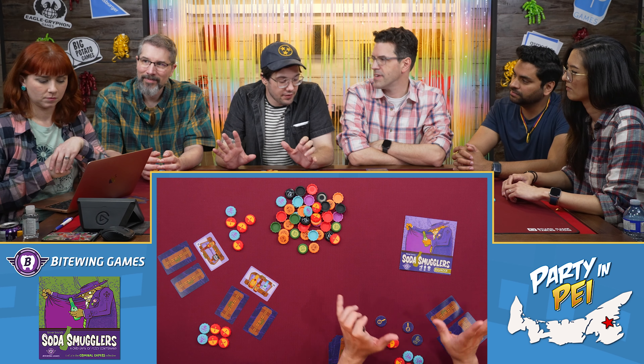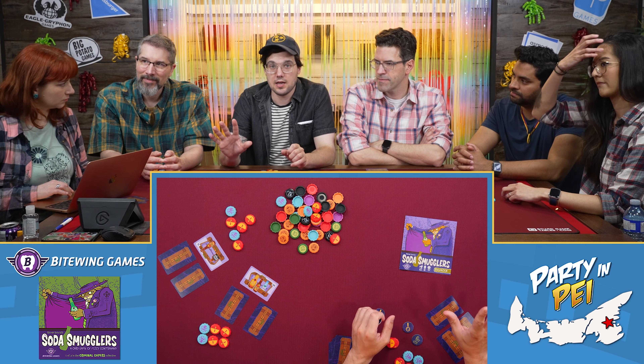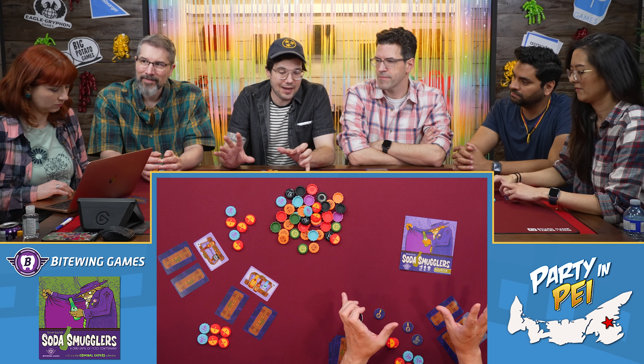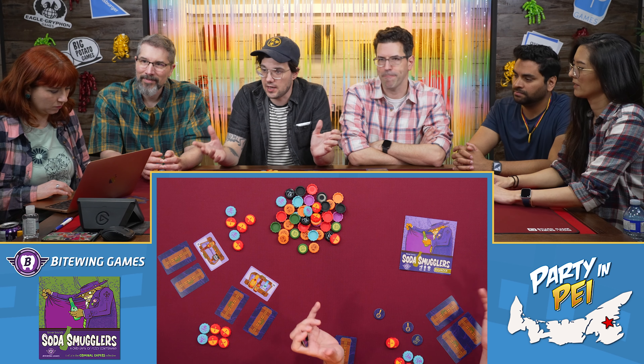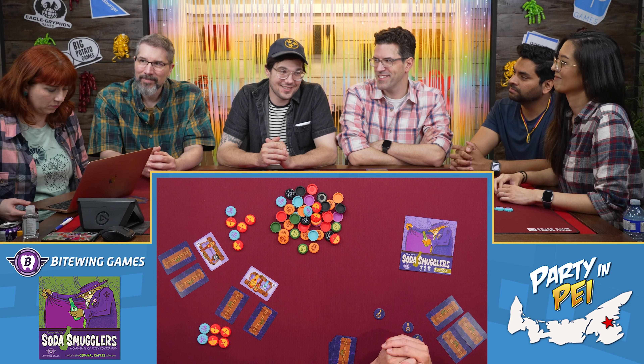This will all become very clear when we play, but that's the rough overview. We're all going to take one turn as the border patrol for sure and we might take two turns — and it's Knizia, so you know it's good.